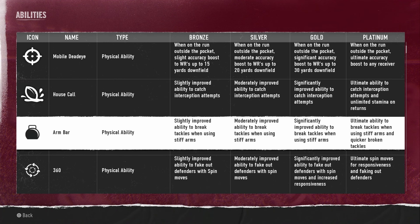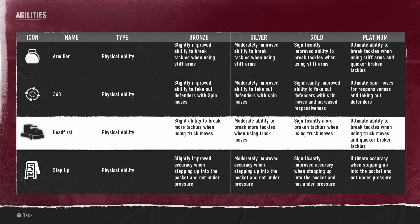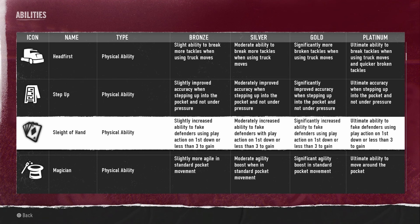Every ability is still useful regardless of what kind of player it's on. Arm Bar gives slightly improved ability to break tackles using stiff arms, 360 lets you fake out defenders with spin moves, Head First helps break more tackles with truck moves, and Step Up gives improved accuracy when stepping up into the pocket and not under pressure. I like that they have such detailed abilities — some quarterbacks are good at certain things and others are not, and this shows they took a very detailed approach.